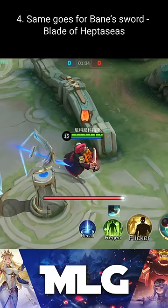Number 4: The same goes for Bane's Sword, Blade of the Aptaseas. Moonton made the weapon barely usable for its owner.